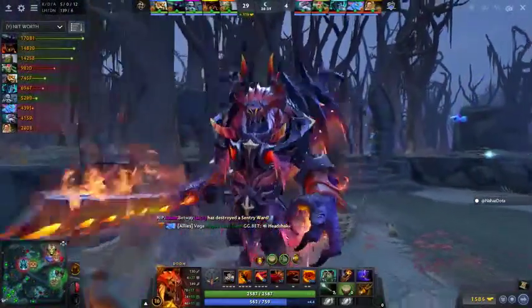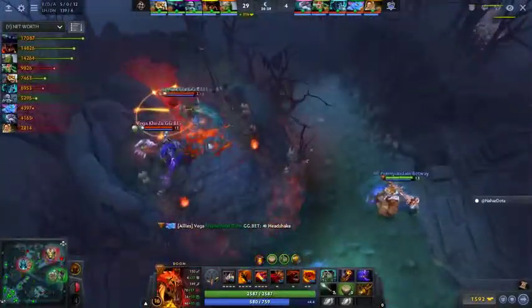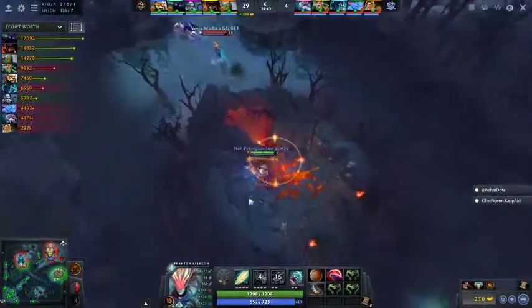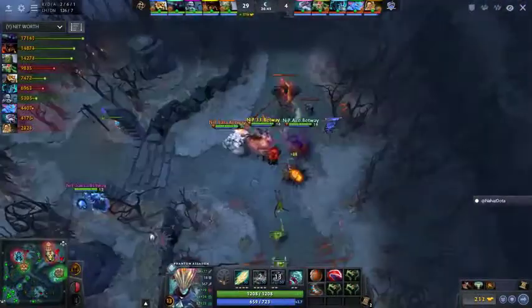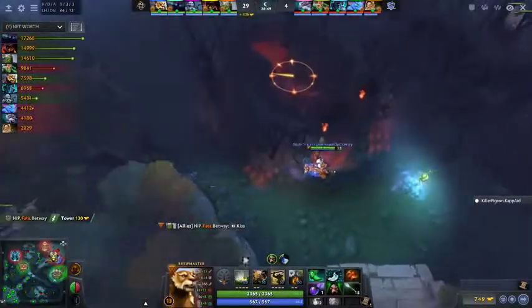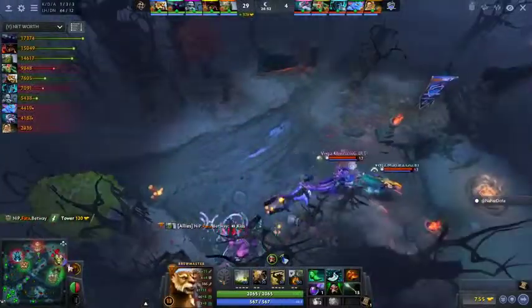We've already seen so much of the template for how to play Brewmaster in the hard five. Vega are going to try something sneaky here — they tried this last time but it's not even there. They'll be able to escape though. Those are your two heroes that just blinked away from a solo Brewmaster by the way — kind of sets the mood, doesn't it?